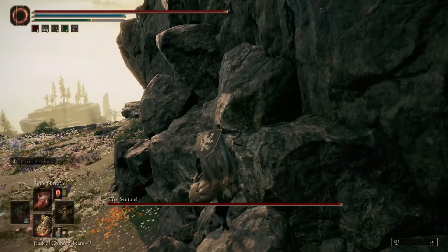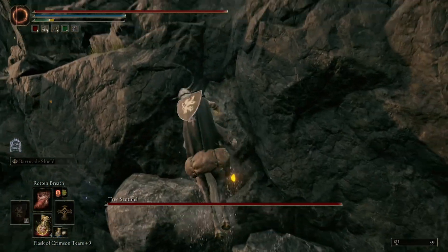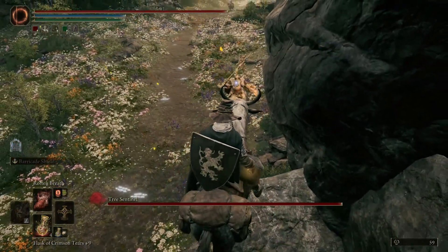You can apply it once and let the Scarlet Rot take effect, or continue to pump it out depending on whichever strategy you want to go with. Let's talk about the perfect spot to get to in order to take out these Tree Sentinels with the Rotten Breath.